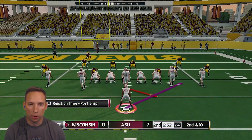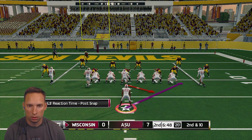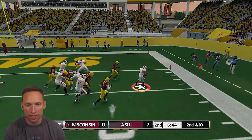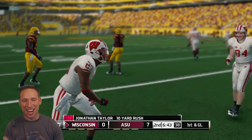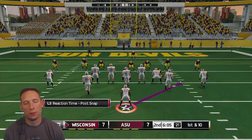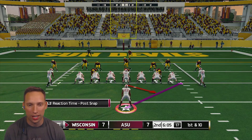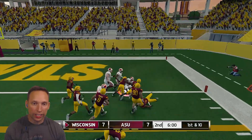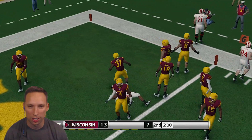Let's see if we can punch this in right here — we need to tie the ball game up. Follow those blocks, get to the outside, get to the pylon. First and goal — that's a touchdown, come on. We were able to tie the ball game up, but they did not hand me the ball on the one-inch line with Taylor. Are you kidding me? Taylor finally able to get in for a rushing touchdown.